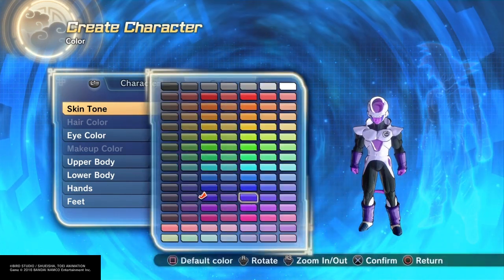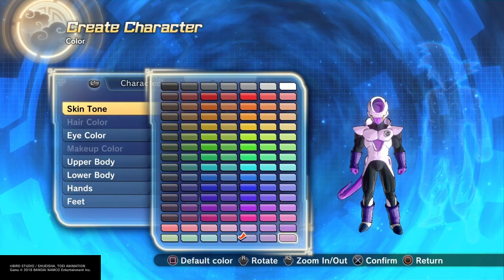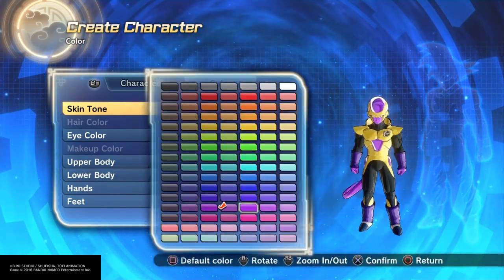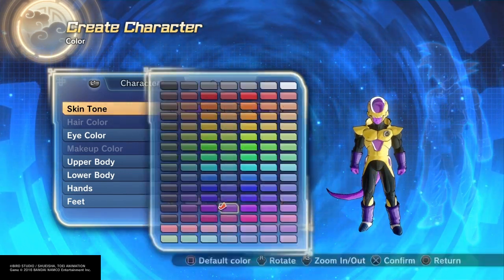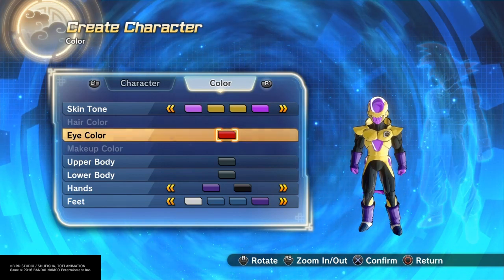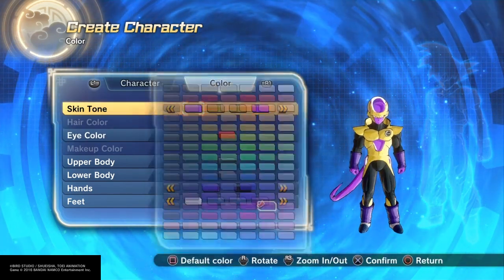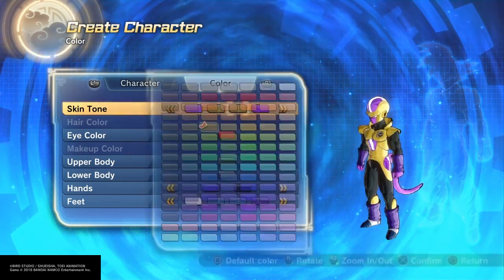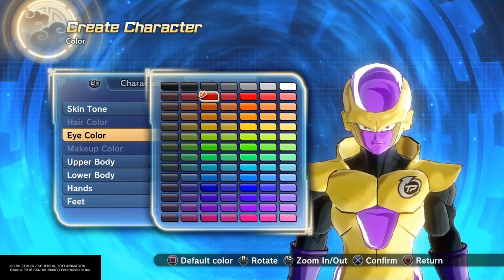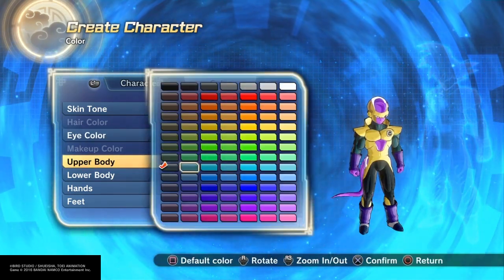For the skin tone, of course you have to use this lightish purple that I found, which actually works very well. And for this part, you're gonna have to use the gold color, and for this one also use that same gold color. And this purple is actually perfect — actually note this type of purple. So just keep it as this one, this one, this one, and this one. His eye color is going to be black.